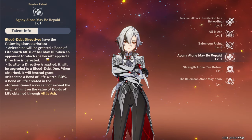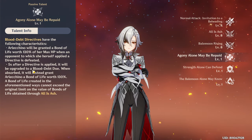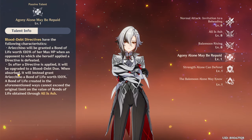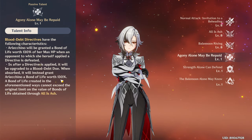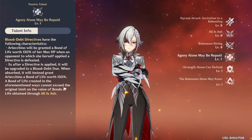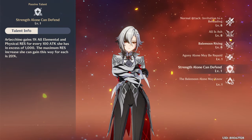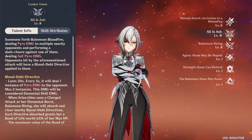So when an enemy with a directive dies, five seconds after a directive is applied it will be upgraded to a Blood Debt Due, and when absorbed it will instead grant Arlecchino Bond of Life worth 130%. Pretty much keep Blood Debt on her because when she has that on it will be very good for her.